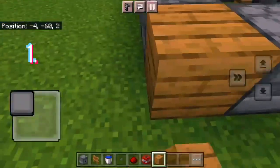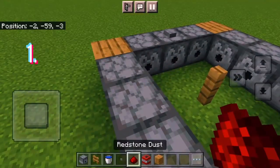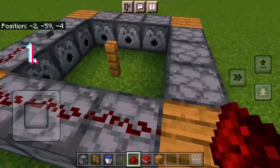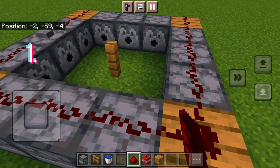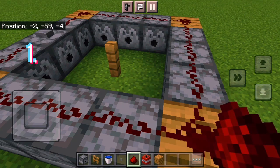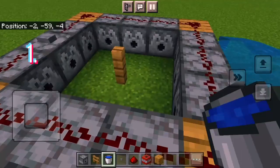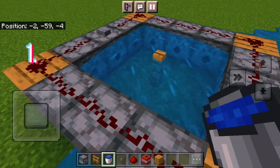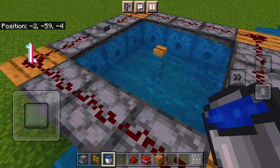Don't worry — when you launch it, nothing explodes. Now get your redstone dust and put it around the outside. Then place water on the inside, not the outside — sorry, that was a mistake. That's why nothing explodes.